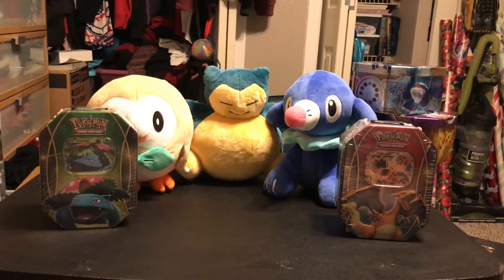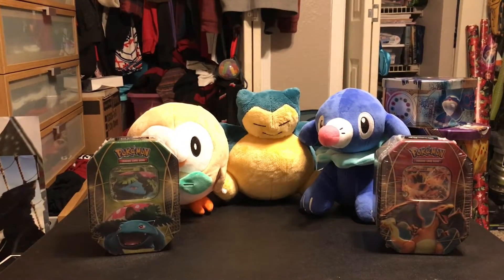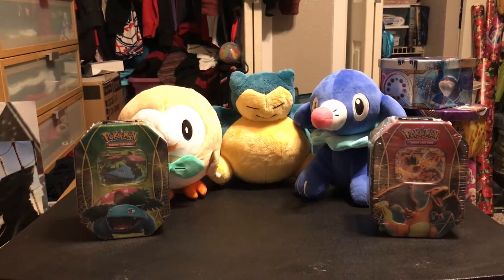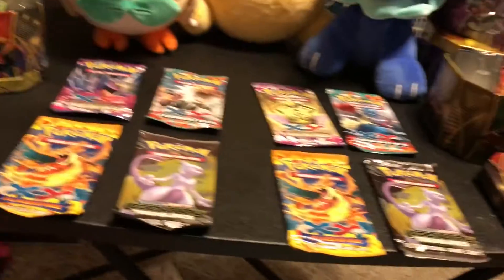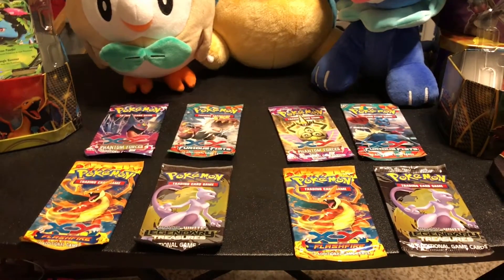Hey internet, this is part four of our Target Black Friday 50% off extravaganza videos. In this one we are doing a Venusaur tin and a Charizard tin. The contents of our tins include the Venusaur EX promo, the Charizard EX promo, and eight packs: Flash Fire, two Black and White Legendary Treasures, two Furious Fists, and two Phantom Forces. Let's get started.